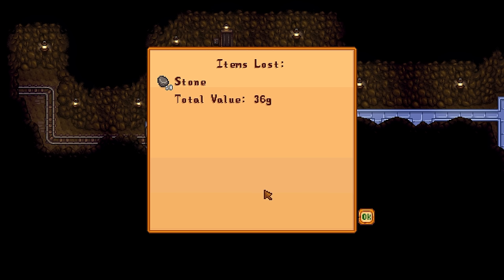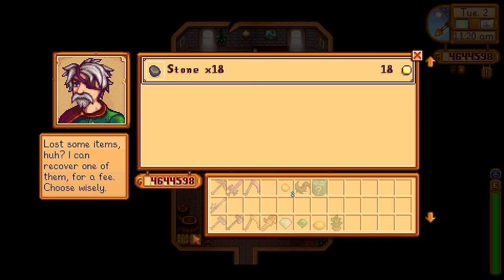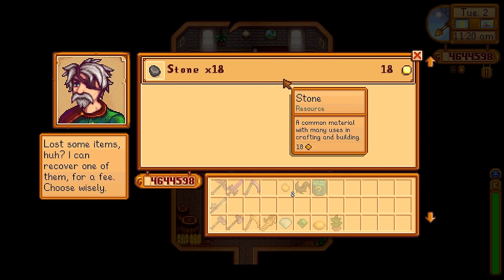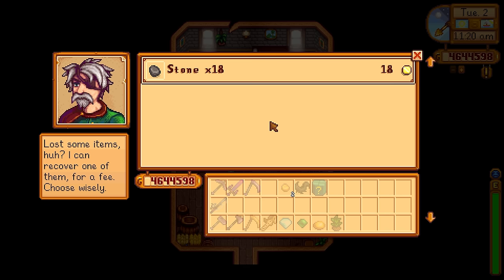With Mapping Cave Systems we can now go into Skull Caverns and other harder versions of the Mines, get killed, and not worry too much about it — it's not like it's a Dark Souls game. Let's check out Marlin's item recovery service right now. As we can see it's only 18 gold now, not the usual 36 gold, which is an absolute game changer.